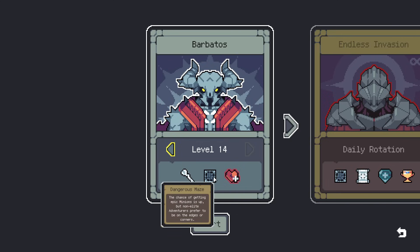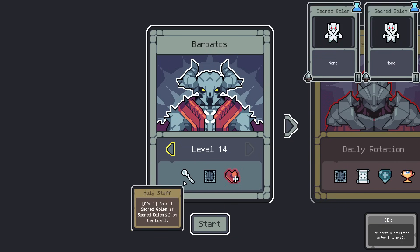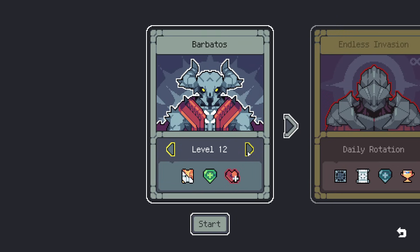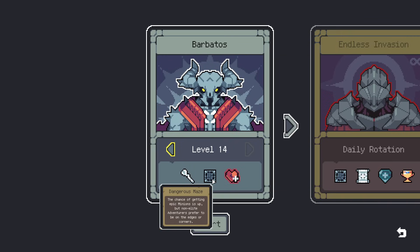Chance of getting epic menus is up, but non-elite adventurers prefer to be on the edges or corners. That may not sound like a big deal, but that means they are less likely to be hit — edges and corner units are less likely to be hit. Because if you're in the middle, there's more places that can surround you. If you're in a corner, you can only be surrounded by three. Corners can only be hit by three minions at best that are melee. We also have Holy Staff, which is truly fantastically brutal — it's the worst version of Holy Scroll. But I actually really like this — it's super fun, and the extra chance for epic minions means it's more fun to play. It's a bad and a good at the same time. I love it when games do that for increasing difficulty modifiers.